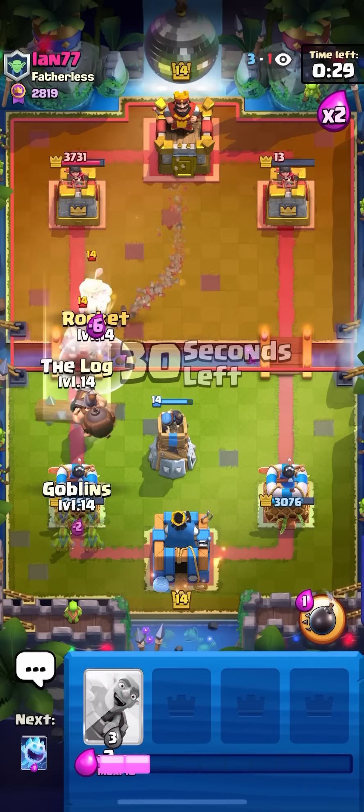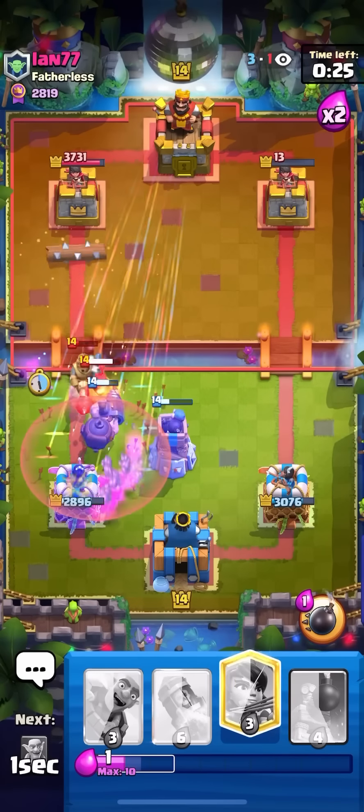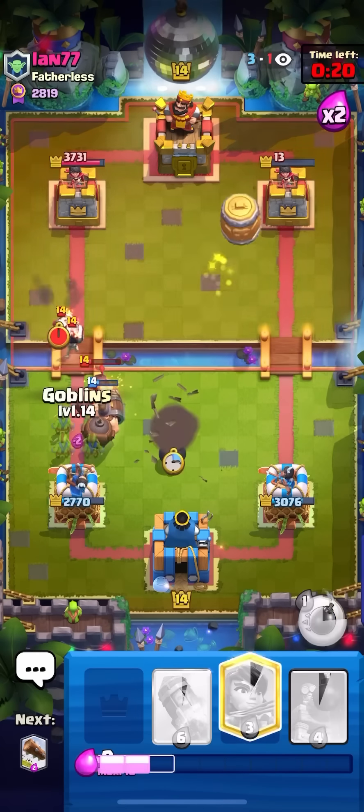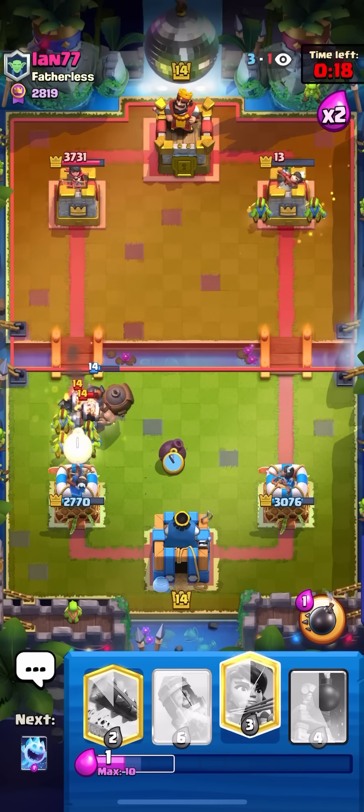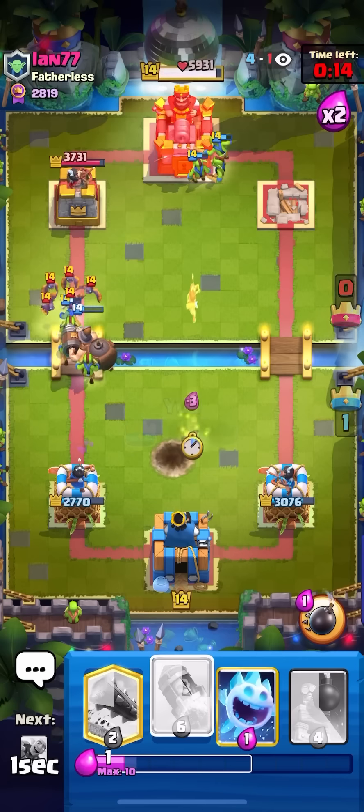I'm just going to go for a Rocket on the Prince — not going to take any risks. I'm going to Log it as well and go for Goblins for the Miner. That's the power of the Bomb Tower right there, just splashing onto the Prince from behind. Now I'm just going to go for Goblins on the Wall Breakers and that should be a good game. See you guys in the next match.